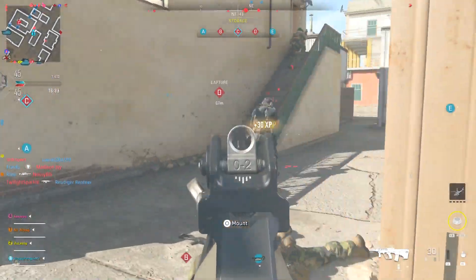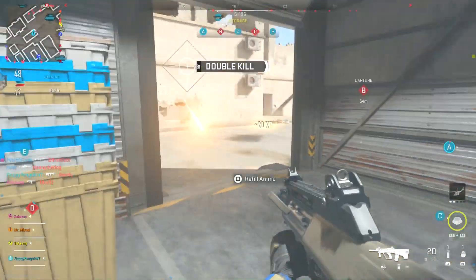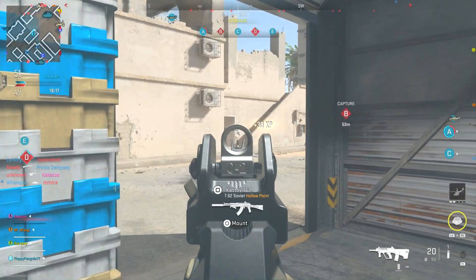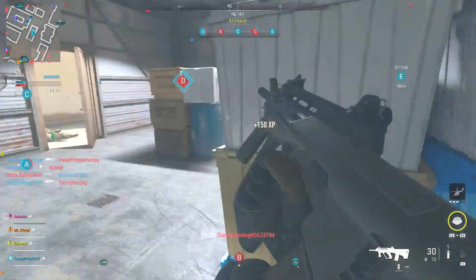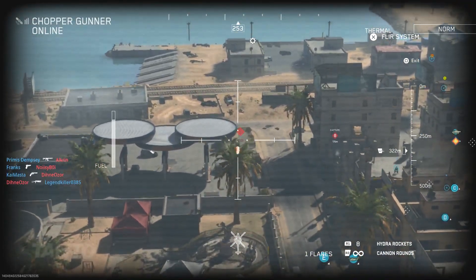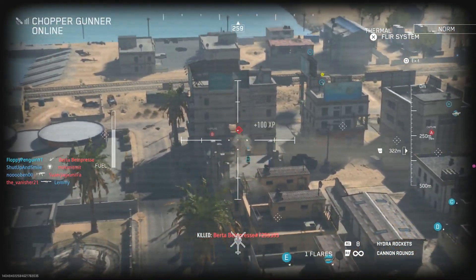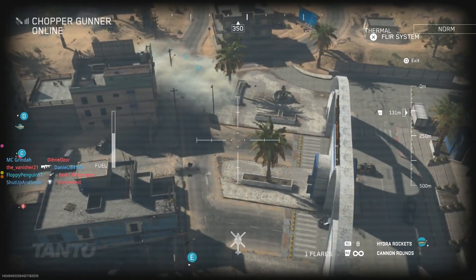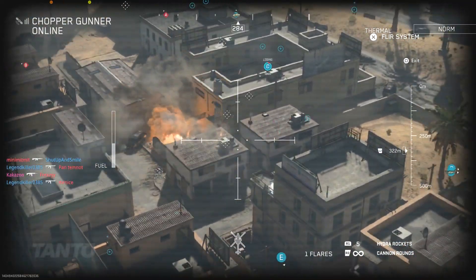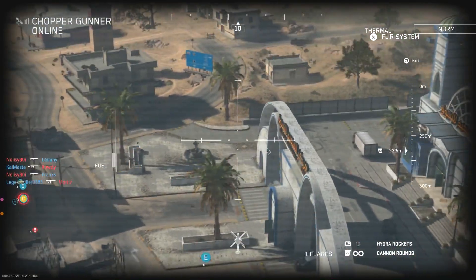Invasion games are roughly 10 to 15 minutes long, so by hopping in and getting a zero score per minute your stats are going to drop massively. All you need to do is this three times, then hop into a normal game mode like Hardpoint or Domination, and you'll find yourself in much easier lobbies. Your stats will gradually go back up, but you can play at least 10 to 15 games before you need to redo this. When lobbies start getting harder, just jump on three Invasion games using the same method and you'll be back in easier lobbies — it's quick and effective.